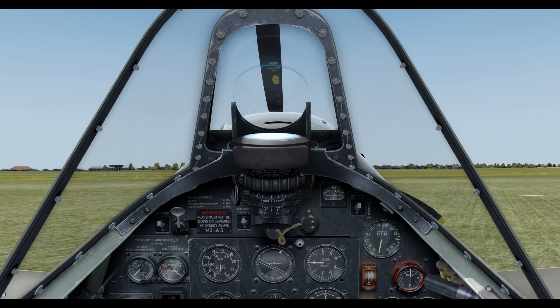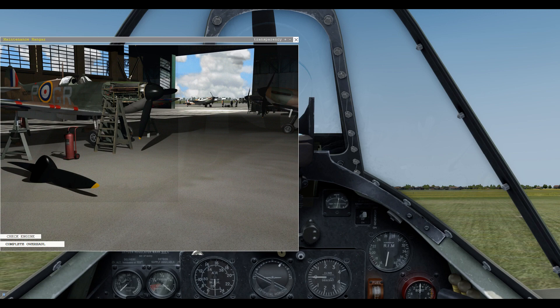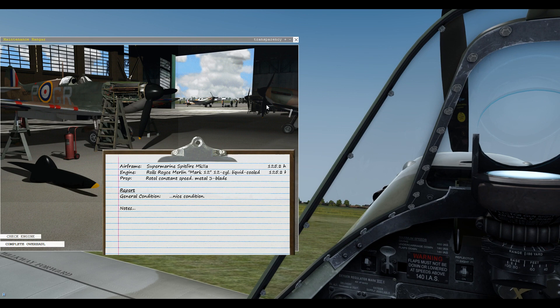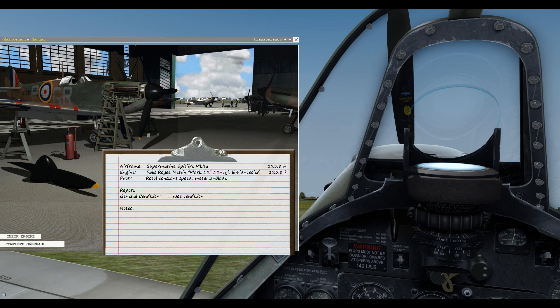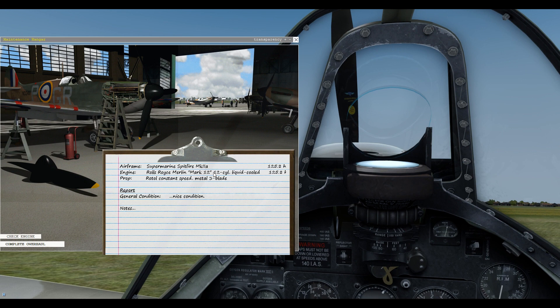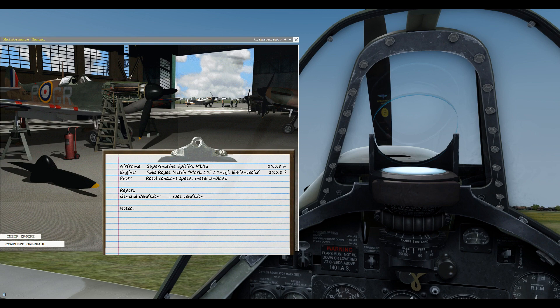I was talking about these aircraft being living, breathing aircraft, and I want to show you the maintenance hangar. This is a great feature — one of the things that brings these aircraft to life compared to a standard simulator aircraft that just works the same every time you load it. These do have a life, you can damage them, and you do need to be careful with them. This particular Mark IIa is the one I tend to fly most at the moment — it's got 125.8 hours on the airframe and engine. This is also the aircraft I used as the Silver Spitfire and flew around the world, which is why it has so many hours on it.